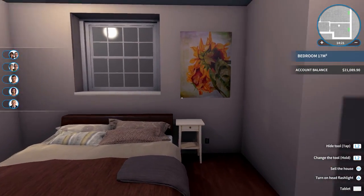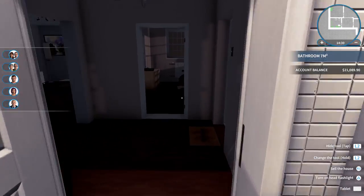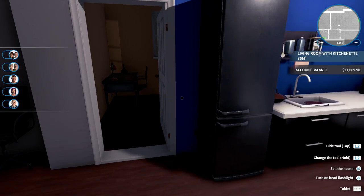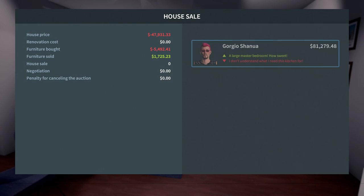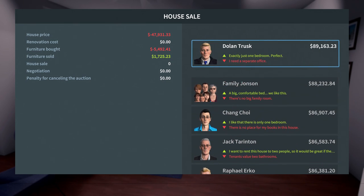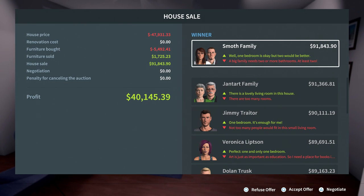Yeah, there's a lot more we could have done with this place. I think it looks pretty good. If you want to spend the time on it, there's always more you could do — like the little decorative clutter things. I think this isn't too shabby. Let's try selling it and see how much it's worth. You bought the house for $47,000, almost $48,000. Room count five. Your current budget is $21,000. You've been working on this house for 2 hours, 14 minutes, and 45 seconds. Let's put it on auction. We're at $90,000 and it keeps going up. Looks like we sold it for a $40,145.39 profit. Ka-ching — that is really nice.